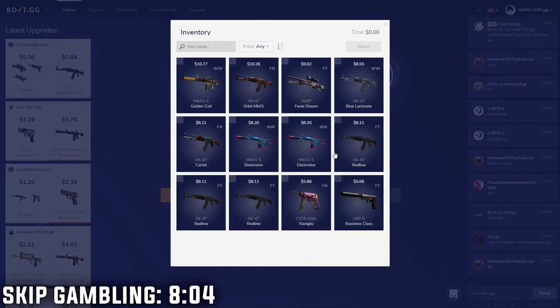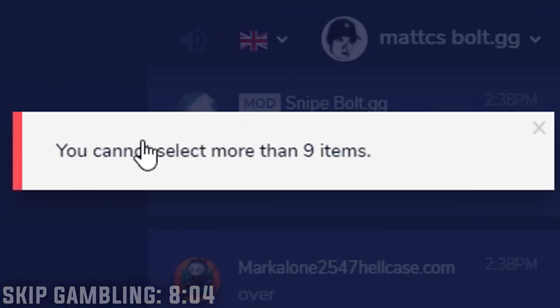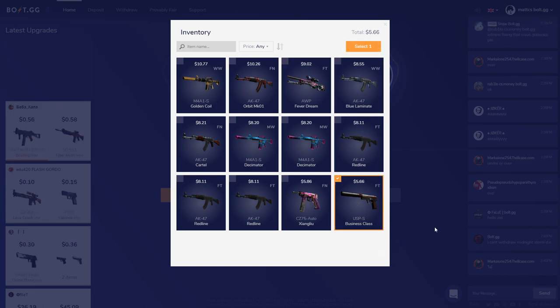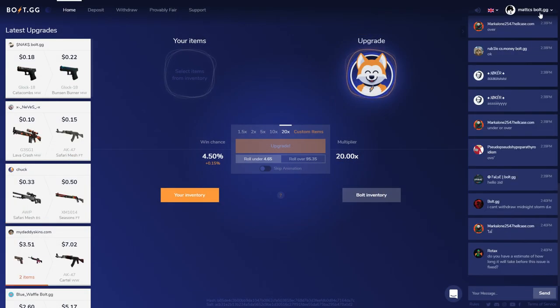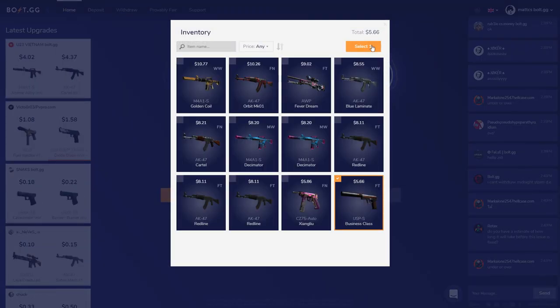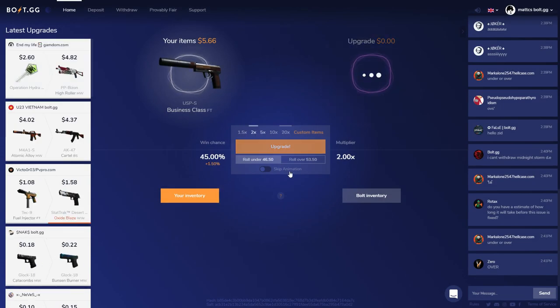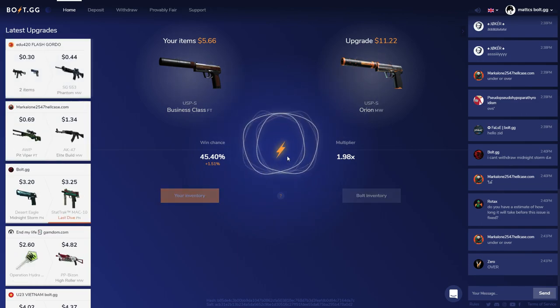The inventory I have on the website right now is worth around $100. I can't select more than nine items on this website. So it's around $100 and I'm going to start off with my lowest valued item, which is the USP-S Business Class. I've also got BoldGG in my name and that will give me a 3% extra bonus, which is nice and doesn't take much effort. I'm going to start off with my $5.66 item and upgrade it on the 2x, which gives me a 45% chance because there's a house edge.